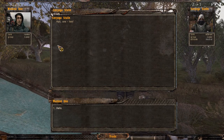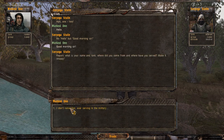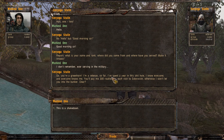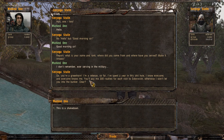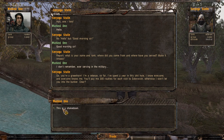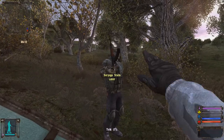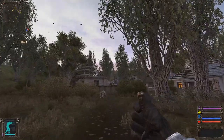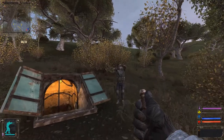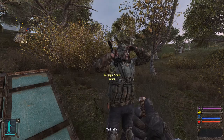Alright, so this is Saroga Stalin. He says: 'What's your name and rank?' 'I don't remember.' 'So you're a greenhorn.' 'I'm a veteran. I've spent a year in this shithole. I know everyone and everyone knows me. You'll pay me 300 rubles for each visit to Sadorovic, otherwise I won't let you into the bunker.' This is a shakedown. I was going to throw some bolts at him, but that doesn't do anything. Anyway, you can't go into Rookie Village yet — you've got to do the first quest to find that artifact.